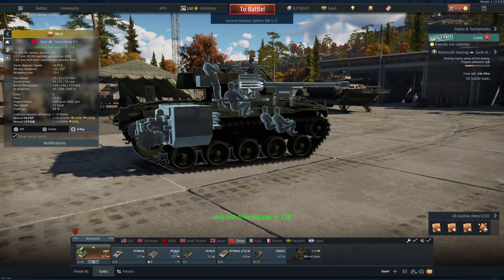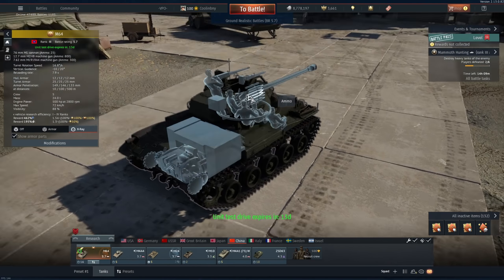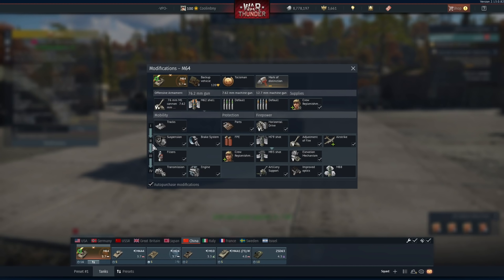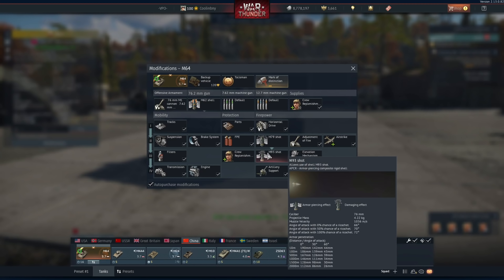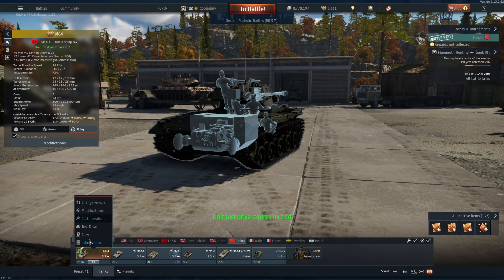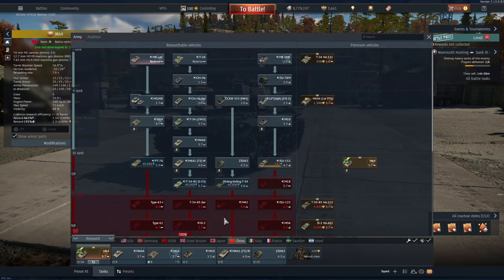Hey everyone, Tankenstein here. In this video I've got your first look overview and gameplay for the M64. This is a battle pass rank 3, currently 5.7 BR premium for the Chinese ground forces tech tree. It's a pretty unique but also pretty un-unique vehicle, being that it's just a combination of the Duster — the SPAA around 5.0 BR in the American air tech tree — and the M18 Hellcat, which is in the American, Chinese, and Italian tech trees.